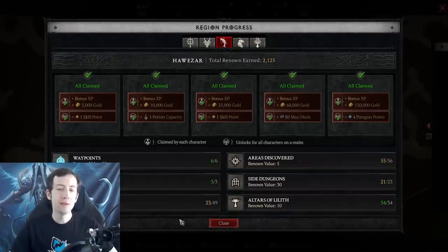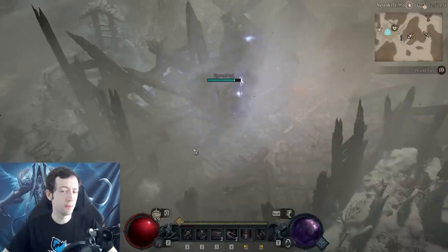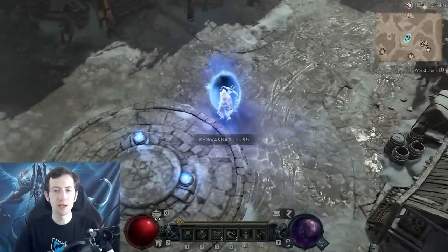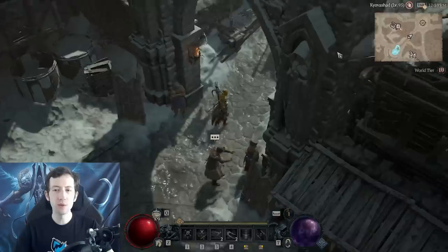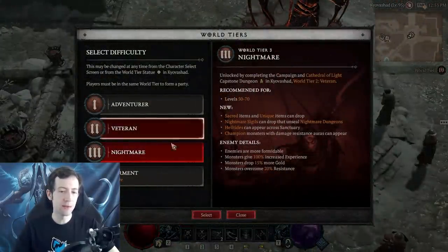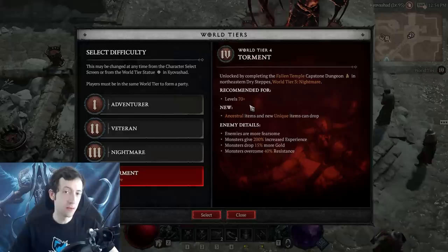Once you are around level 40-45-50 you will have completed the campaign, and then it's time to go to Nightmare difficulty. Nightmare difficulty starts at level 50, it ends at level 70, and you can unlock it a little bit earlier if you want. You just go to difficulty 2 at the world tier statue to change it, and then you have the capstone dungeon you have to finish, which is in Kyovashad - it's the Cathedral of Light. Nightmare starts at 50 and goes to 70, and then you have Torment at 70 plus.